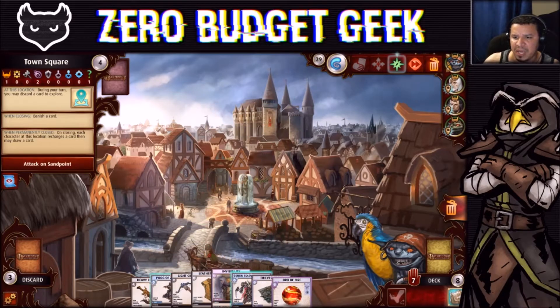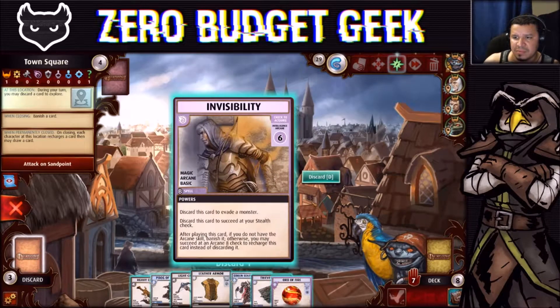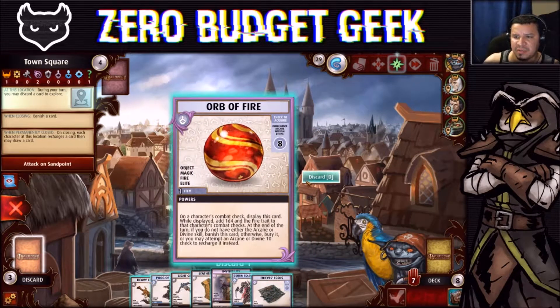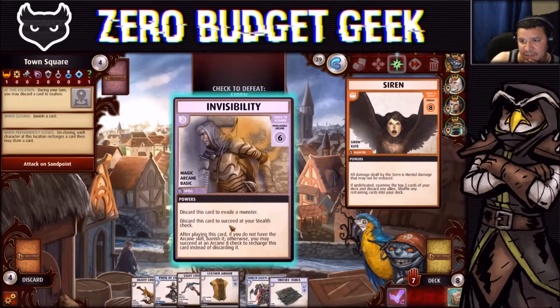Poog has a bury ability to recharge 1d4 random cards but I don't want to use that yet. Let's discard the Invisibility — actually, I might need that. Let me discard the Orb of Fire instead — no wait, I want to keep that for our wizard.